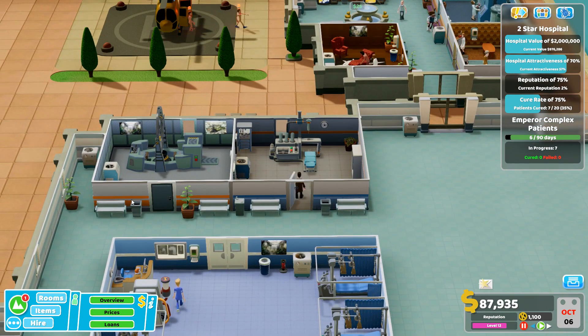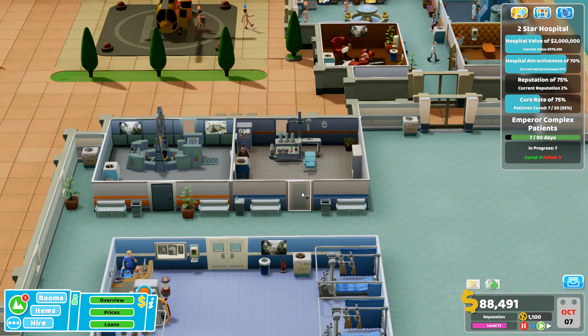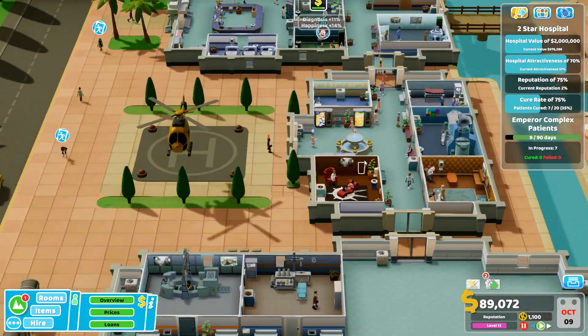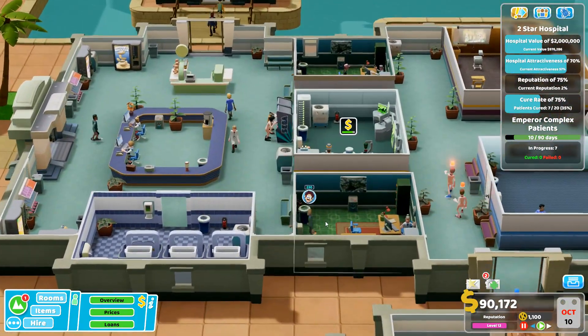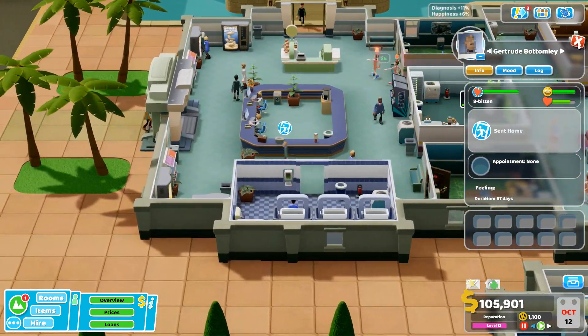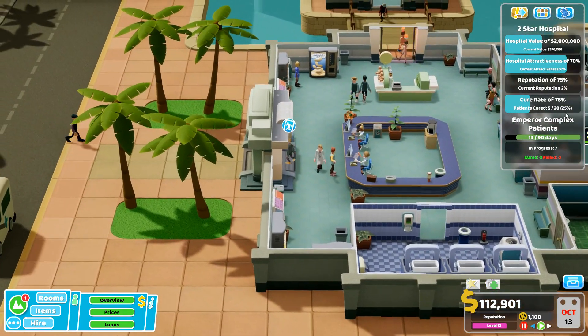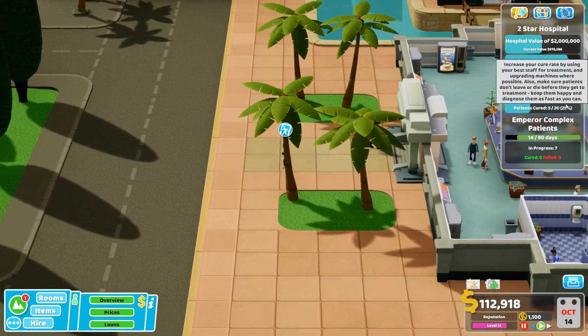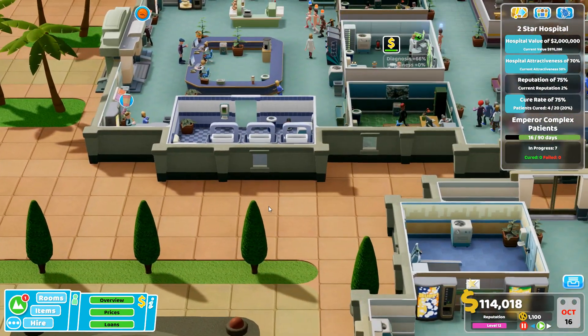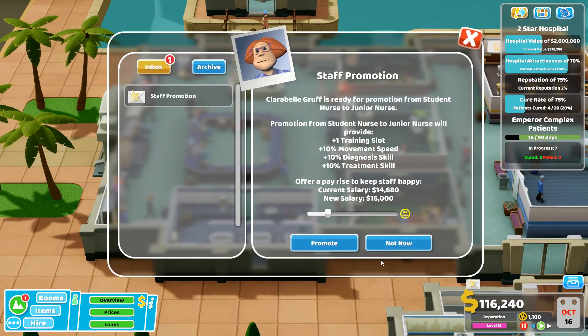I bought these two rooms and now nobody needs them - nobody needs injection therapy. Now someone with eight bit has come in. Sending a patient home will lower reputation. Cure rate reputation is at two percent which is quite bad.